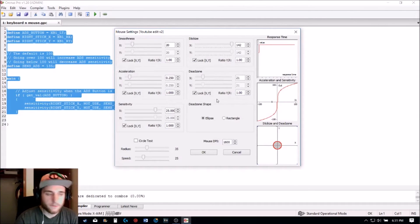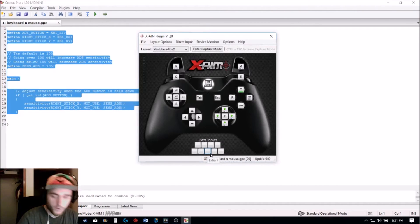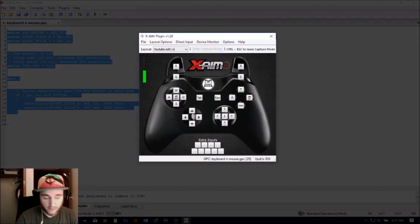Now once you're done with that, you'll need to adjust your mouse DPI to match your mouse's DPI setting. Mine is set at 1600, so put this at 1600 and click OK. Once you're done, all you have to do is hit Capture — enter capture mode — and you can play your game.